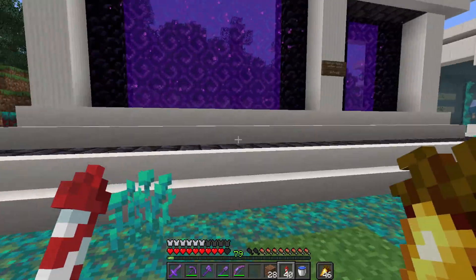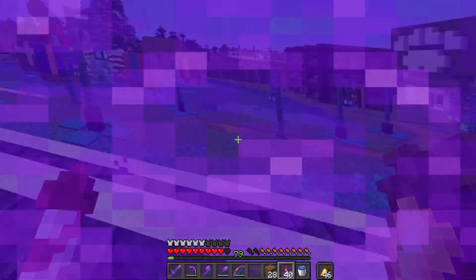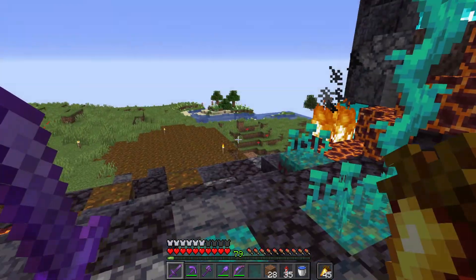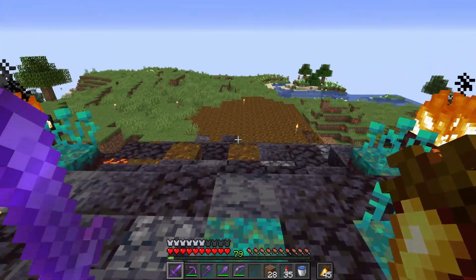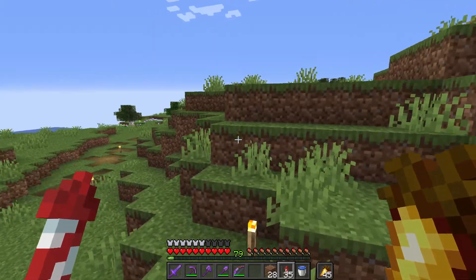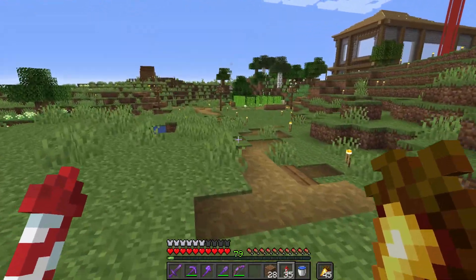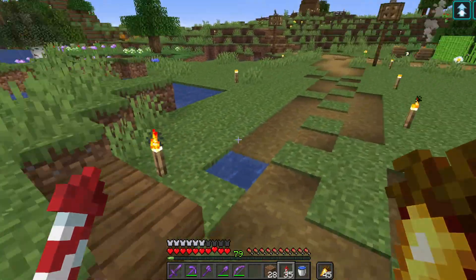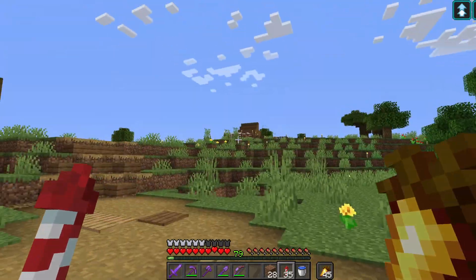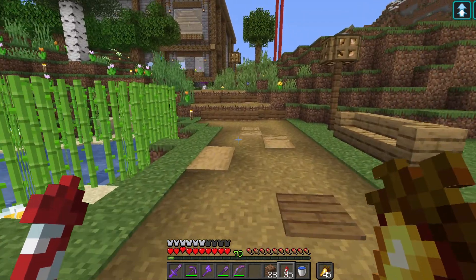Next we'll go back to my base and I will make a small tour of the base — basically just show people what I've done since I joined the server. Here we go back from the nether. If we go on the right this way, we've got a path that should lead to the portal, but it's not quite finished yet — I still have to make the area a bit better.